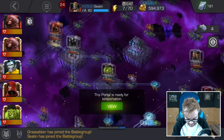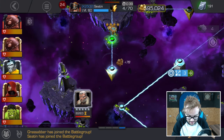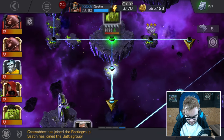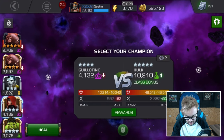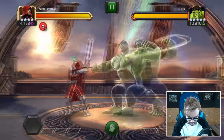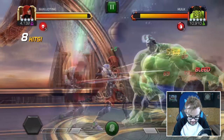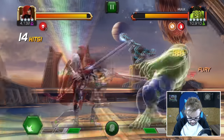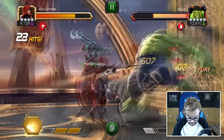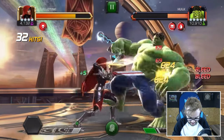We've got Hulk, Symbiote Spider-Man, and then Guillotine. With Hulk, we've got the class disadvantage, which isn't too much of an issue but will be a little bit annoying. Something interesting about Guillotine is that in fights where you play aggressively, you've always got several stacks of bleed on the opponent — so the Deep Wounds mastery synergizes quite well. We really didn't want to get hit by that level 2 there, but it happened anyway. It doesn't matter too much against Hulk, I guess.